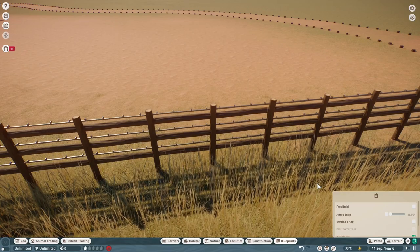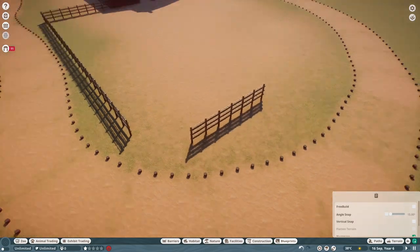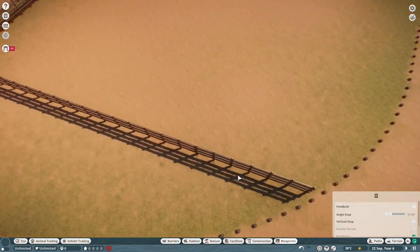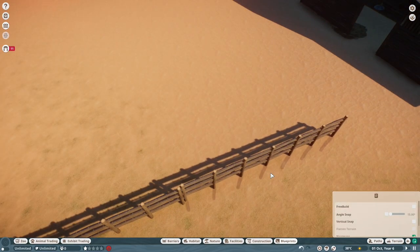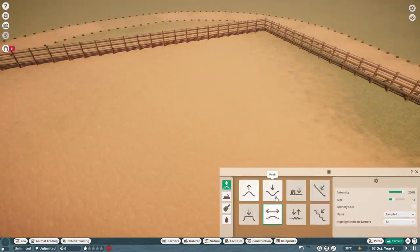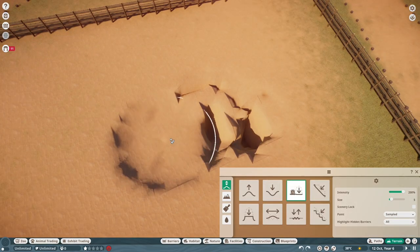Starting today on an American prairie exhibit — it's actually kind of a barnyard too. I went with this nice old barn I found on the workshop. I've used it before; it's based off the Molten Barn in Grand Teton, so it's kind of famous, but it fits this area really nicely. It's just the perfect shelter for some bison and some pronghorn.